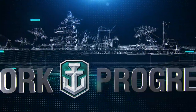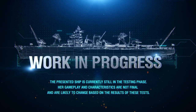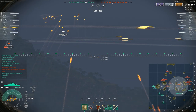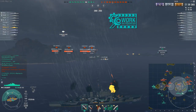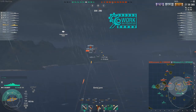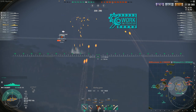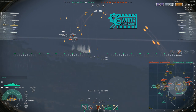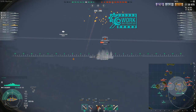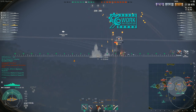Hot on the heels of the tier 10 Russian cruiser Smolensk, we're taking a look at another tier 10 work-in-progress cruiser, the Colbert — named after Jean-Baptiste Colbert, minister of finance under King Louis the 14th during the 17th century. Colbert was an actual ship, designated an AA cruiser when launched in 1956, later converted into a guided missile cruiser, and was a museum ship in Bordeaux from 1993 until she was scrapped in 2016.